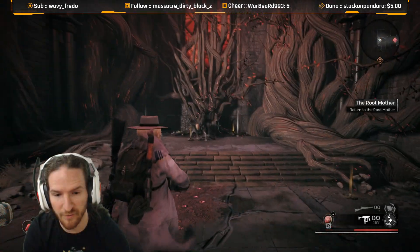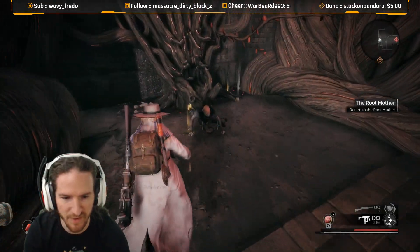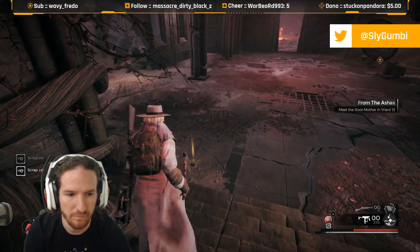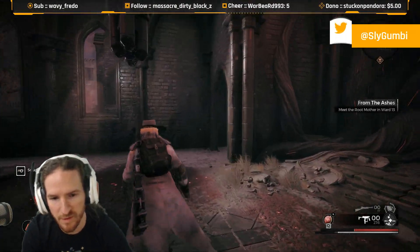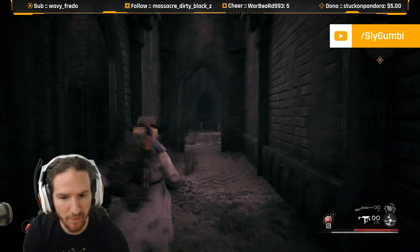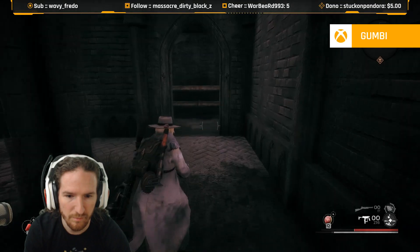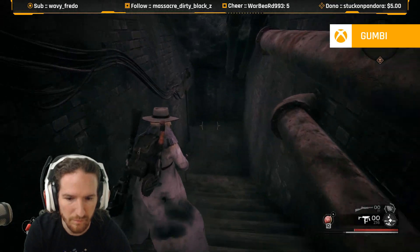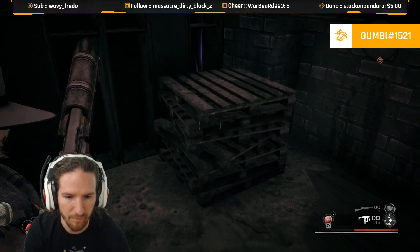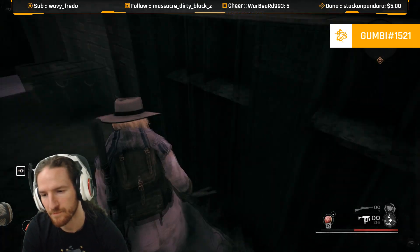Here's how to get it. Right after you've finished defending the church of this lady, this opens up. Run down here — that's where we need to go. But come down here instead, all the way down there. There's a book if you want to read it. And BAM!